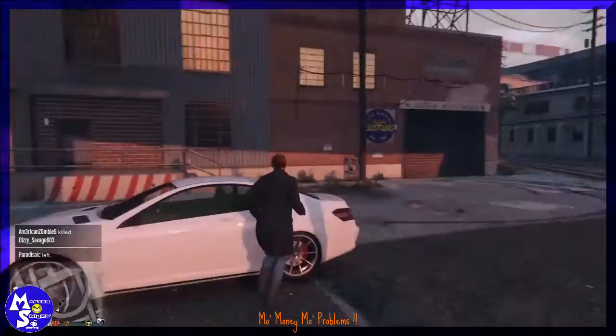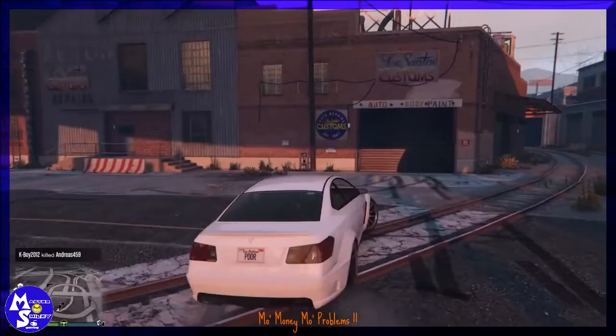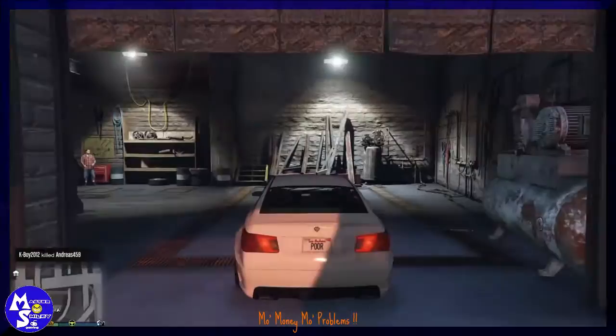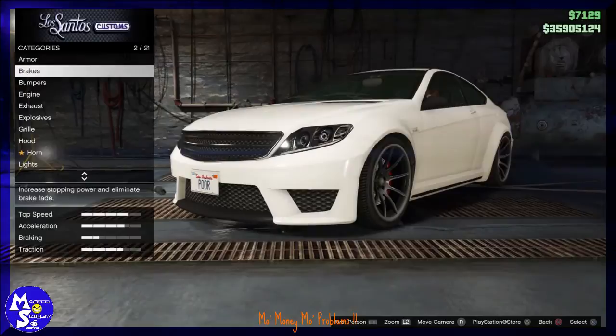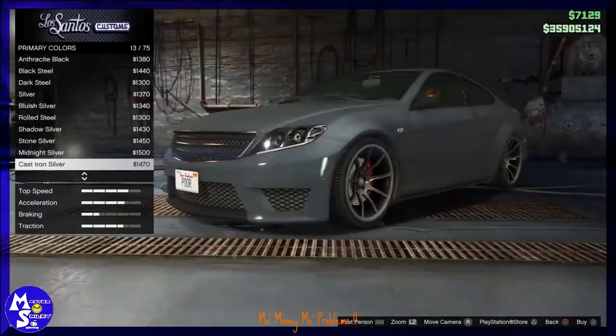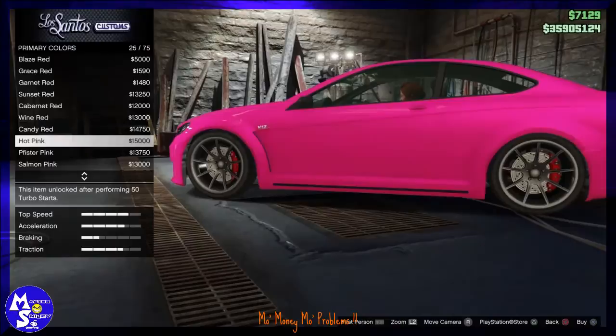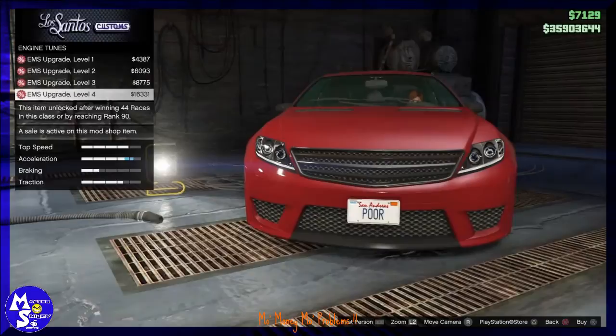Once you've driven out and your vehicle is still there, jump into your glitch vehicle. Now this is where it's going to change. I'm going to put on just a little bit of mods to show you how this works. Just change the color or put on anything — you don't have to spend much money. If you're confident, you can max it out, but first I'll show you how to test it to make sure you won't lose your vehicle.